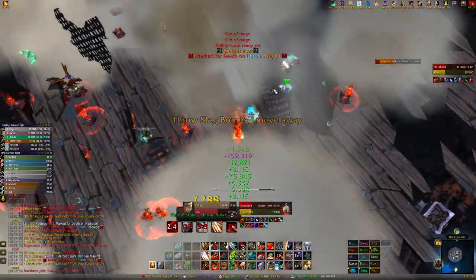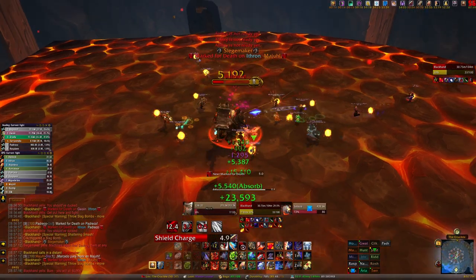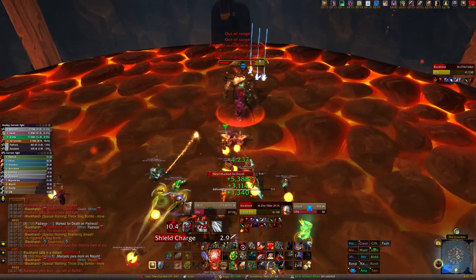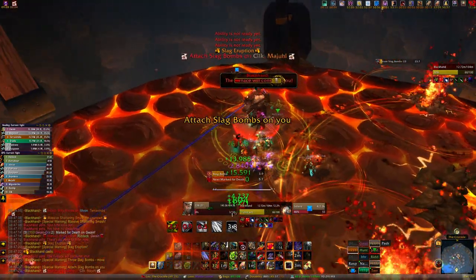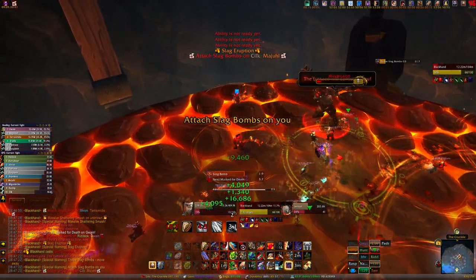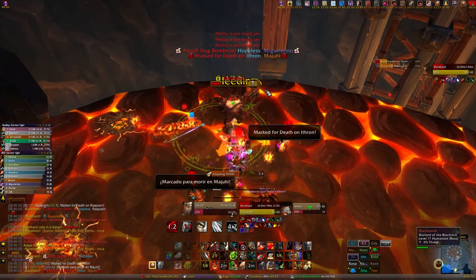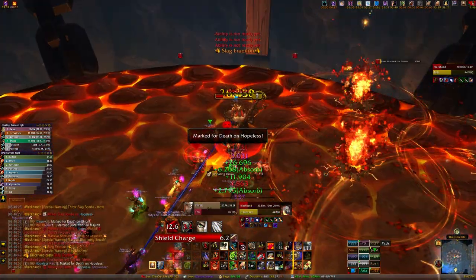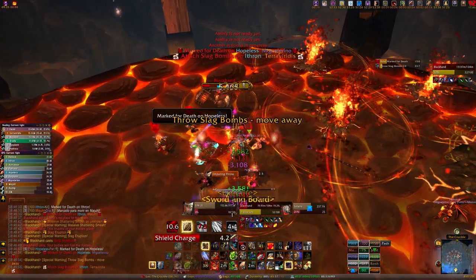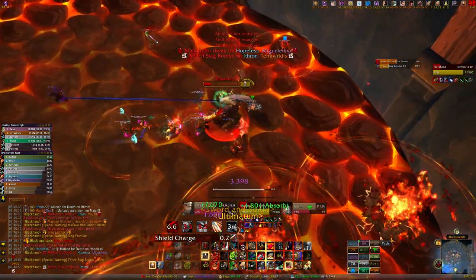At 30% the boss smashes the floor again and you start the third and final phase. There's a raid-wide AoE in this phase that deals more damage the longer you're in it, so kill him as fast as possible. Slag bombs are now thrown on random people, and those people need to get out of the raid as fast as possible. People marked for death have to stand off to the side, because impaling throw now goes through everything in its path and knocks you back, so make sure you're not hitting your raid and that your back isn't to the edge of the platform or you might get knocked off.